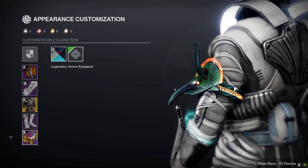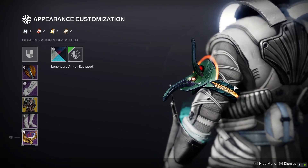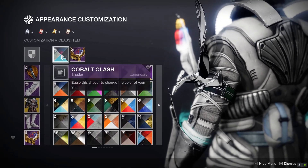If they change this, I'll put something in the description leading to the part in the TWAB where they mention it. If not, then you're not going to see anything, and this will be the only way to get the shader.